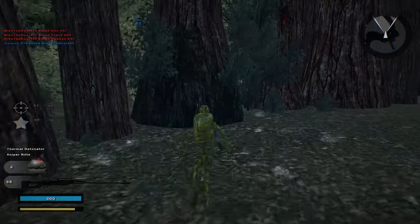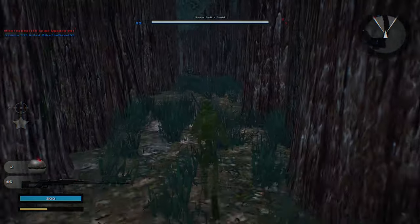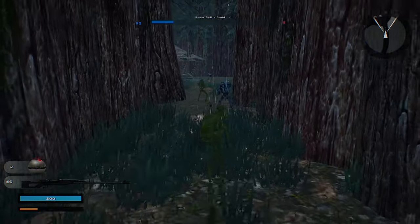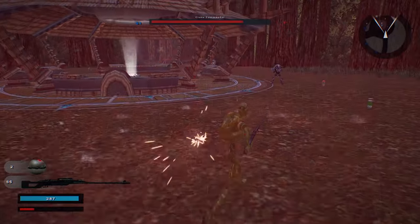Assassin droid. 62 to 6. A command post is under Confederacy control. The reinforcement count is dropping. Enemy reinforcements are spinning. A command post is no longer under Confederacy control.